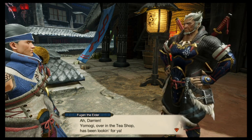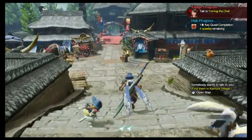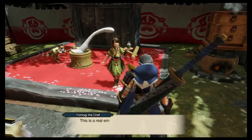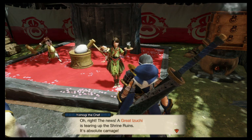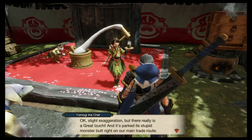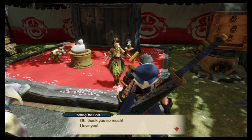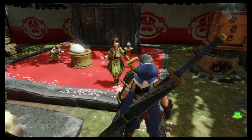Yomogi over here in the tea shop has been looking for you — she seems upset over something. She says a great izuchi is tearing up the shrine ruins — absolute carnage. Well, slight exaggeration, but there really is a great izuchi, and it's parked its monster butt right on our main trade route. Please, you've got to get rid of it — if you don't, her supply of dango ingredients won't get delivered. Hunting that great izuchi is now an urgent request that you can accept from Hinoa.